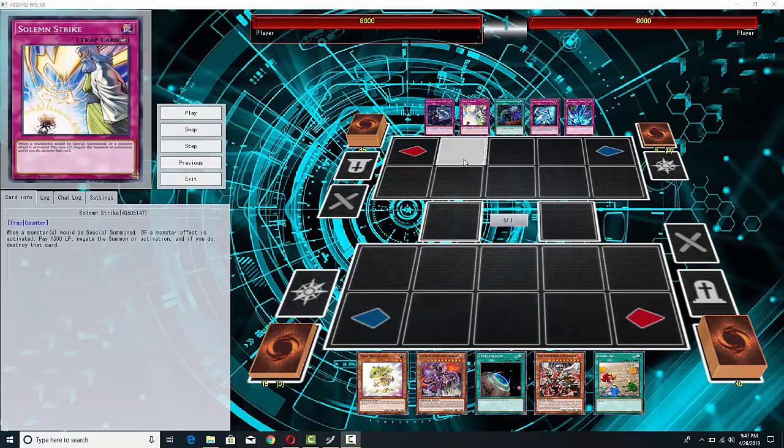If you're an Altergeist player, Dinosaur variants are not what you want to run into, especially because not only can they drop True King of All Calamities turn 1 easily, but if they have Lost World on the field, you can't target their stuff, and that's what Altergeist love to do, so it's really, really difficult.